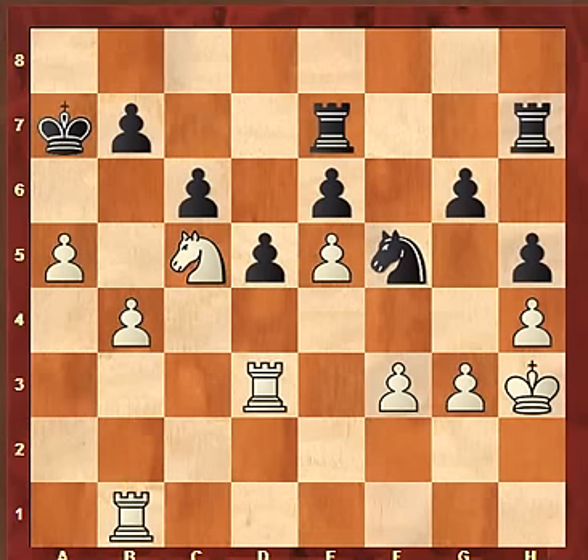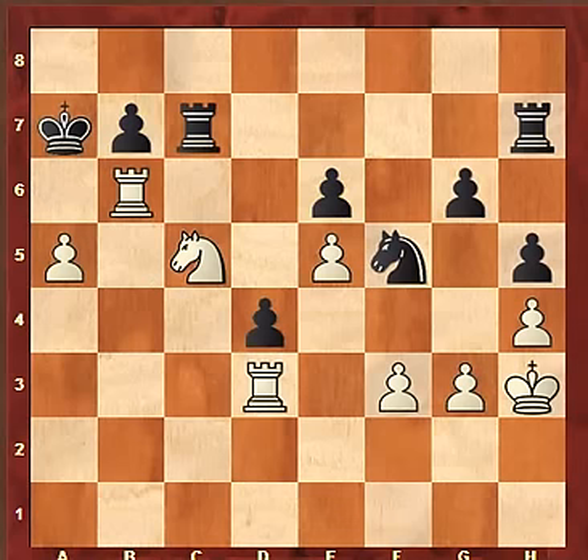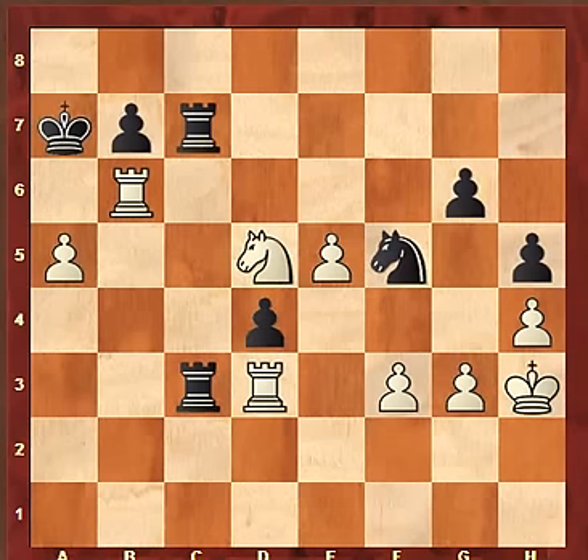Carlsen jumped on the opportunity to push b5. After c4 takes b5, rook takes b5, black is in trouble — he's going to lose a pawn and cannot hold on to both b7 and e6. He tried to play actively with d4, and after Rook b6 played Rook c7, giving up the pawn on e6 which he could not hold anyway. Knight takes Rook c3, trying to play actively. Knight f4 protecting the rook. Rook hd7, knight d5 forking both rooks, swapping a pair of rooks. Rook takes and knight takes.